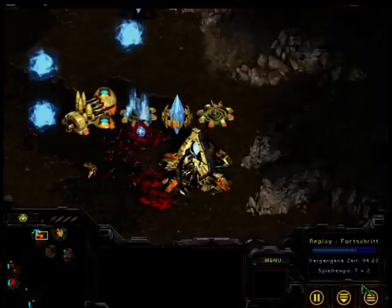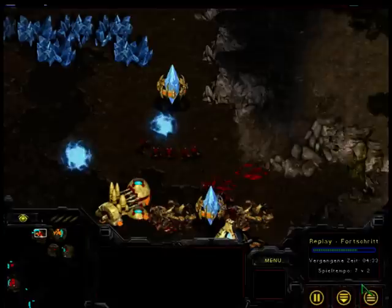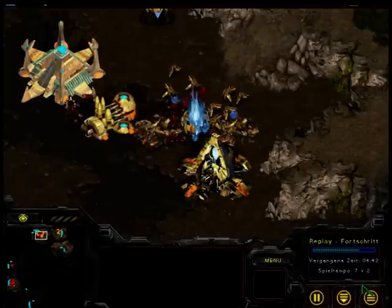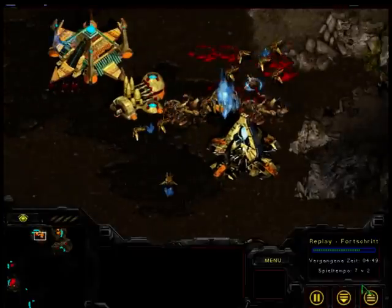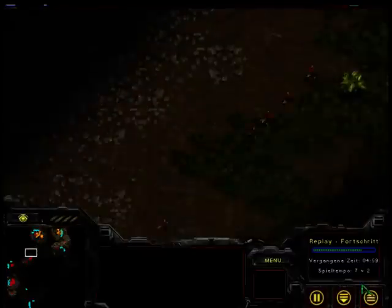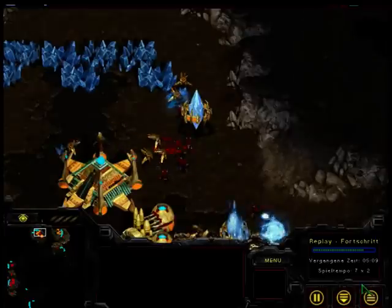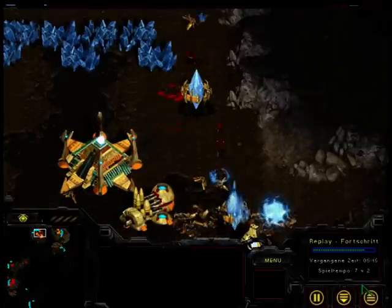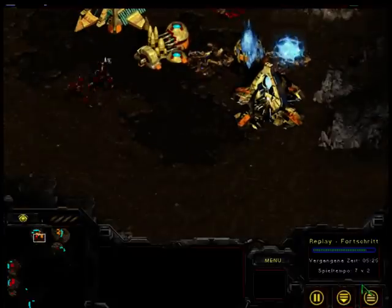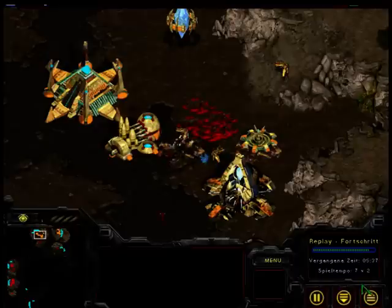Only two cannons — the third cannon comes too late. When the expansion is lost, normally the game's over. He brings his probes, but the Zerglings kill them all. He's already dead and I'm sending more and more Zerglings. Just a little bit of micro — no problem. With the speed upgrade, you can out-micro the Stalkers so easily. And this is GG.